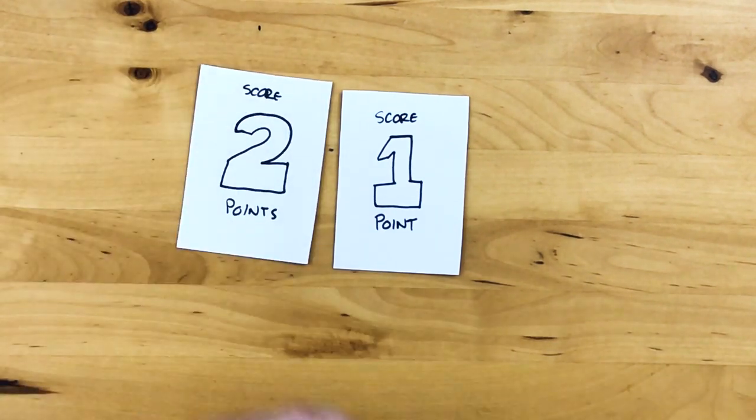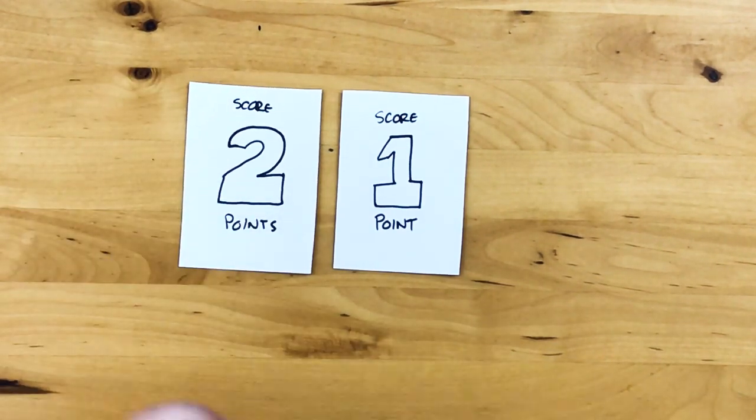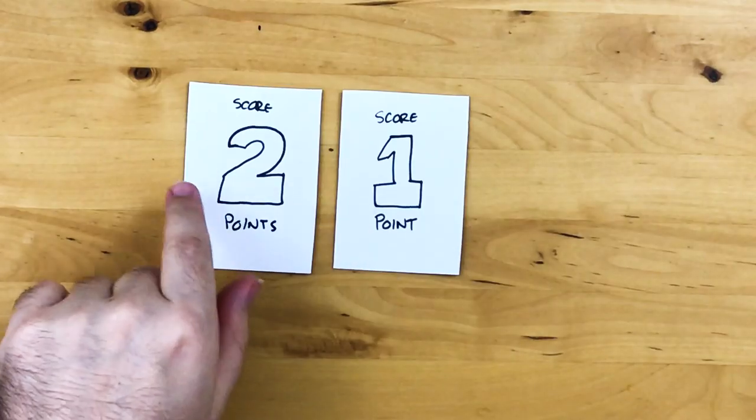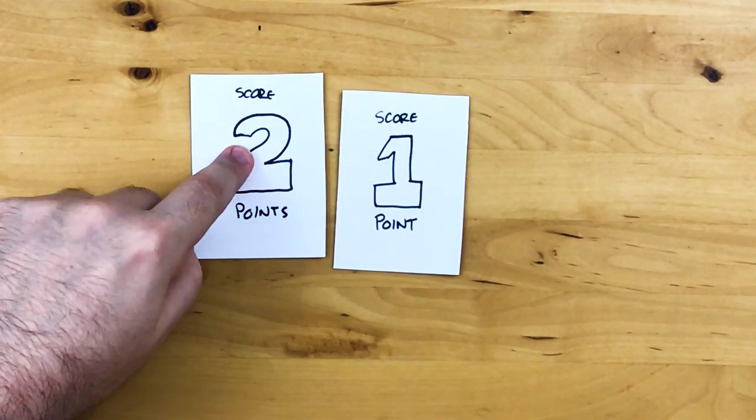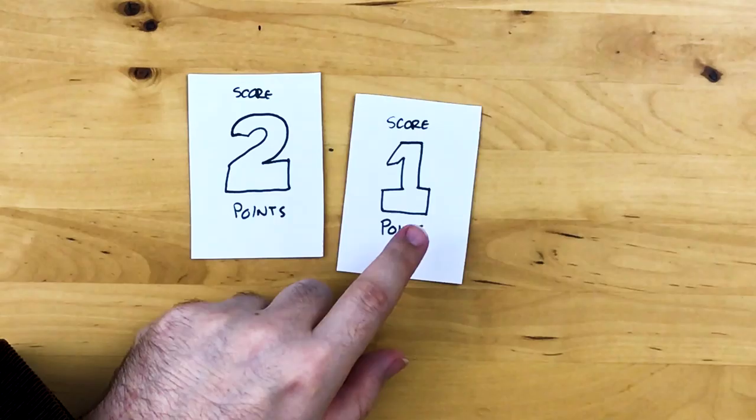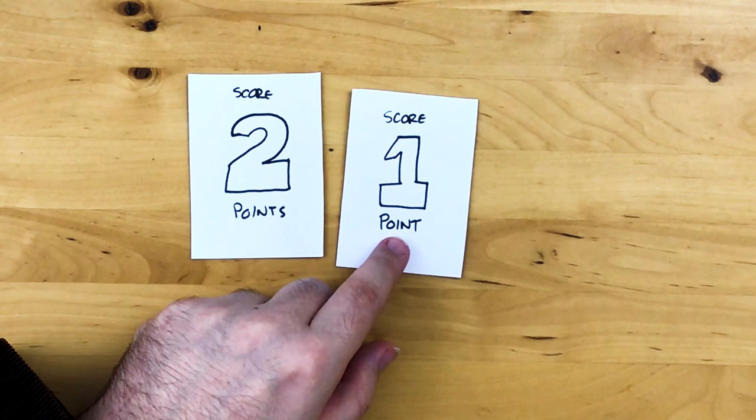But check this out. On the next turn, I'm gonna play this other card which lets me score two points. Now I get to activate a card, so between the two of them, I'm obviously gonna choose the two-point card over the one-point card. I activate it and I get my two points. Now it's a little bit of a shame that this one-point card sort of went to waste.